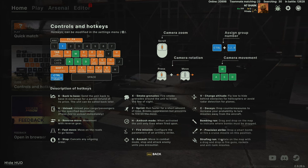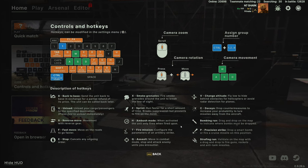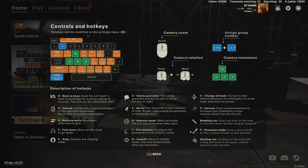P is for precision strike. When you have a unit that's using a laser to designate a target, your aircraft or ATACMS can essentially fire on that laser designation. So this covers most of the controls. Now let's talk about deck construction.